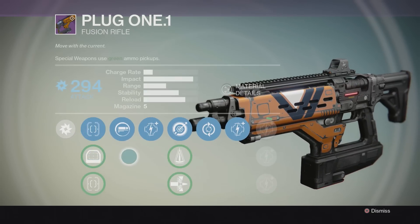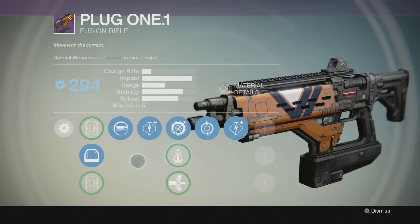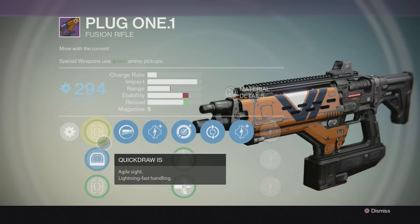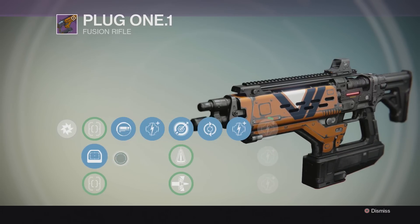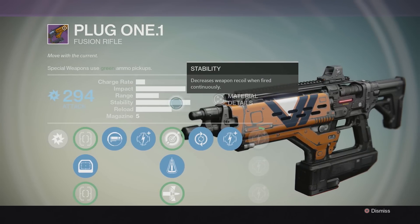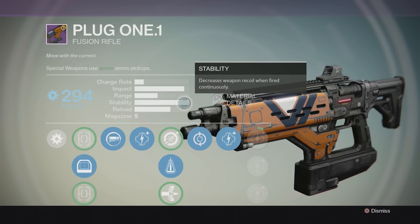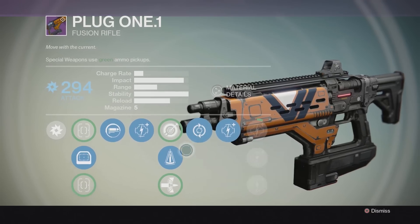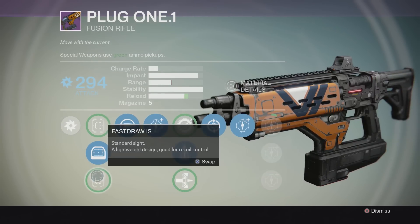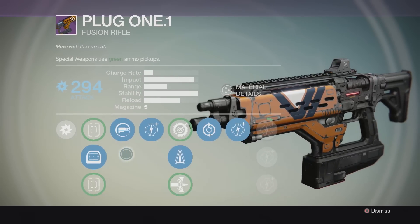However, the 77 Wizard does not have stability this high. Taking off all stability-increasing mods, Plug One's stability looks pretty average — but it just so happens that Plug One's base stability is very, very high. When you take all the upgrades off, you'd expect serious payoff when you add Perfect Balance or other stability-increasing perks, and lo and behold this becomes a perfectly stable fusion rifle at 100 stability. There will be no lift from the weapon — it's pinpoint accurate, with the accuracy of a sniper rifle.